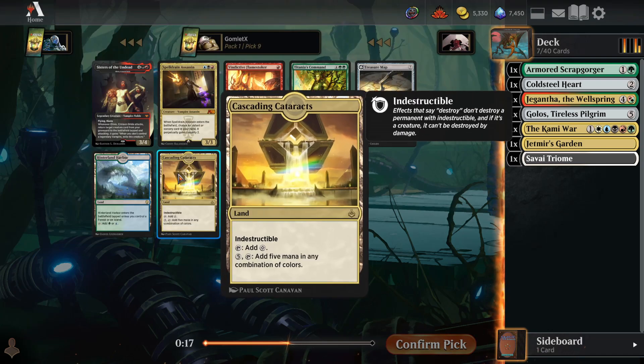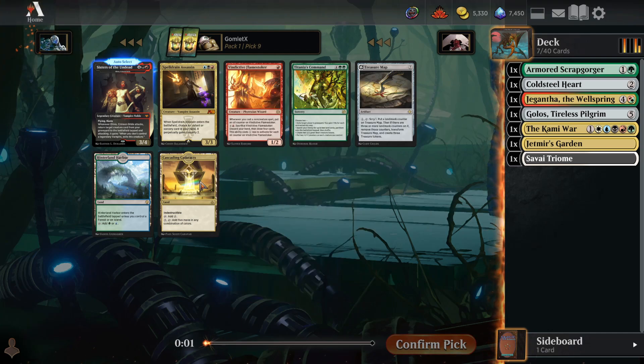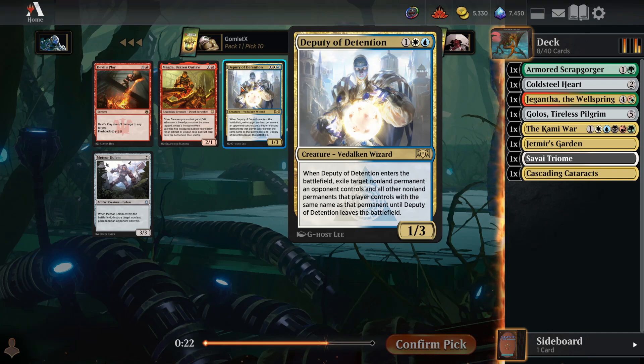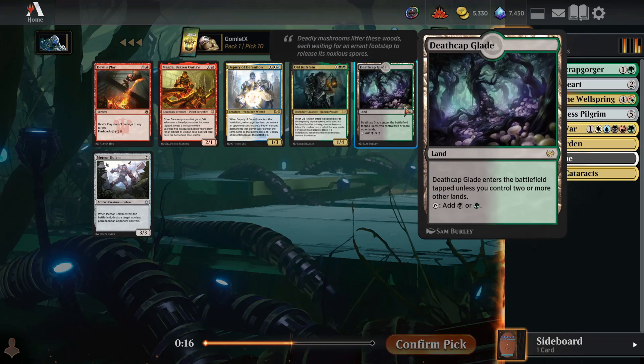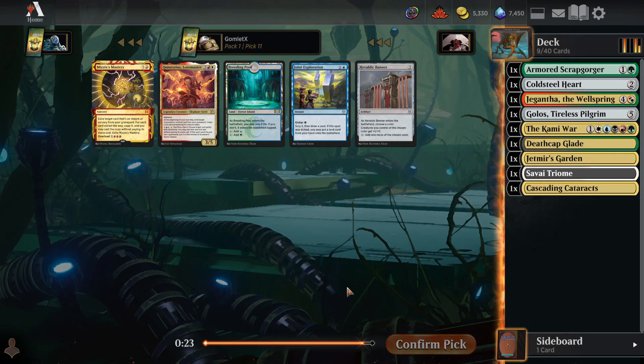Treasure Map seems pretty good here. Cascading Cataracts is actually kind of cool — you go down a mana when you use it, but it hits all 5 colors for the Kami War or for Golos. I have to tap 6 lands to get 5 mana, but still kind of neat. I'm going to take Cascading Cataracts. A Warden of Detention is a removal spell on a stick. Magda can give us Treasures early. Death Cap Glade is just a dual land, which is good. I'll just take a Death Cap Glade.